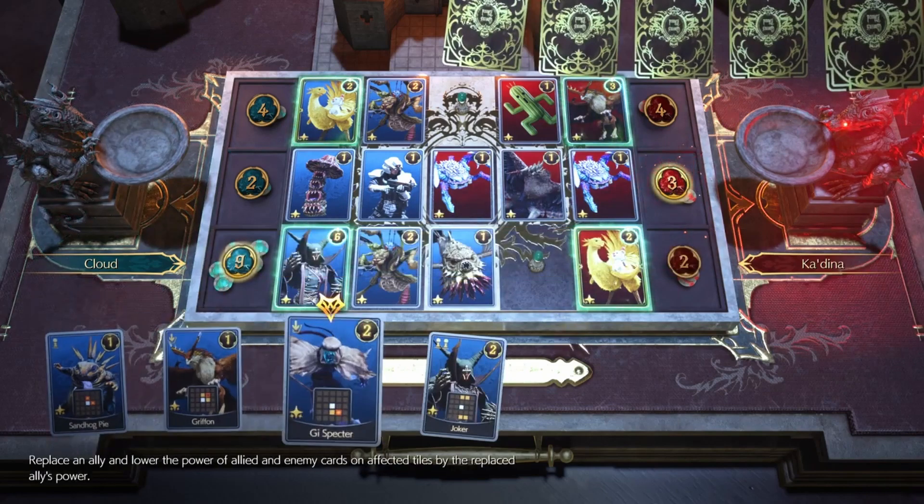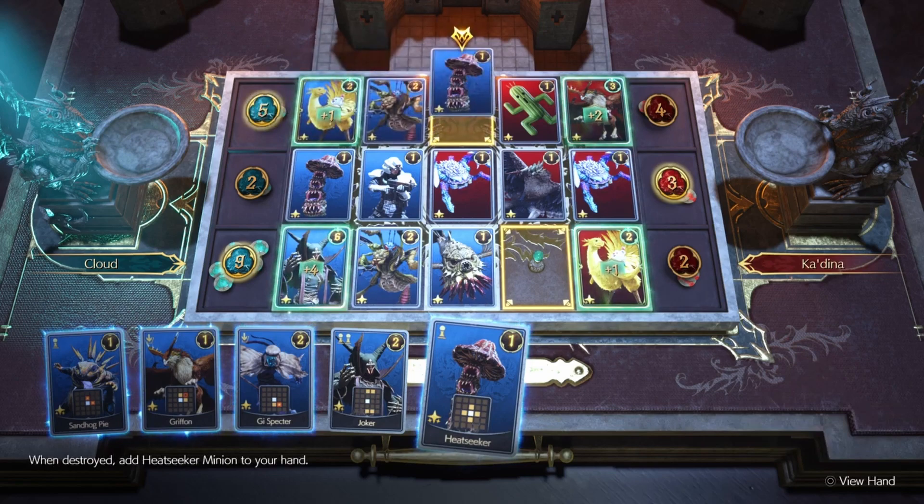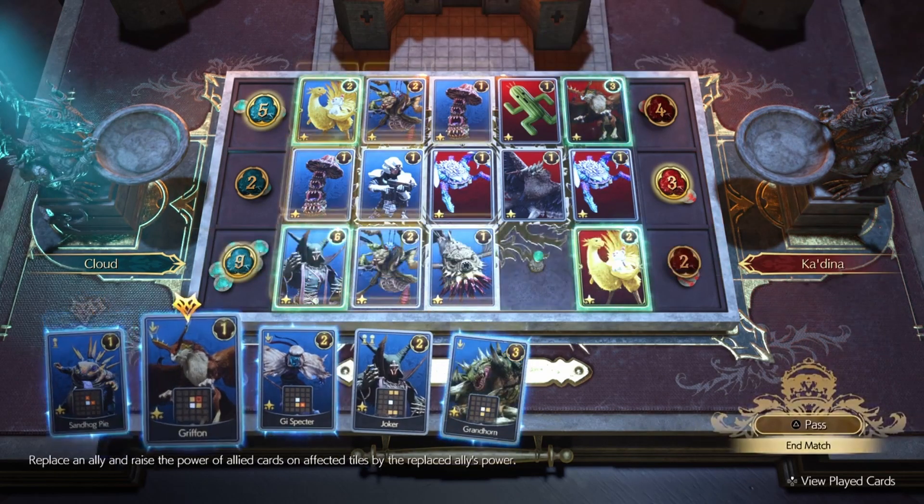Here you can see my opponent now has no more slots, so they can no longer encroach on my board unless they're replacing their own cards. And now it's time to go to town on her.